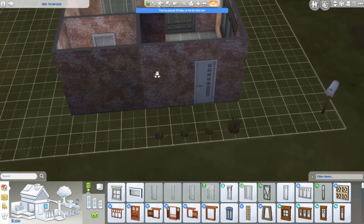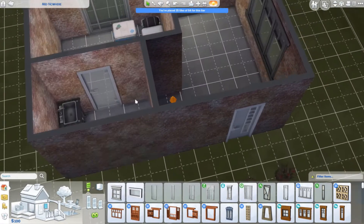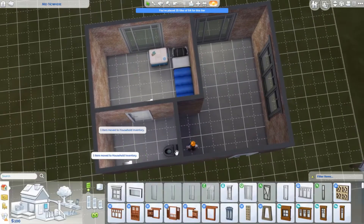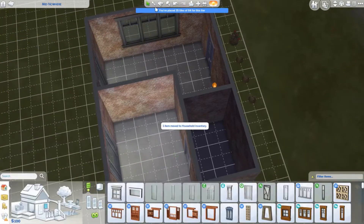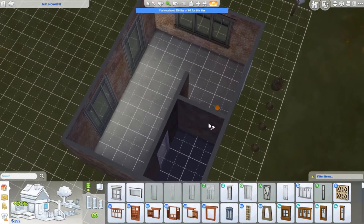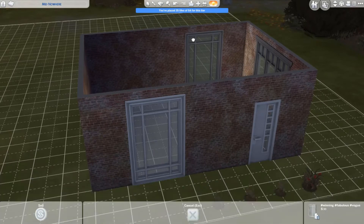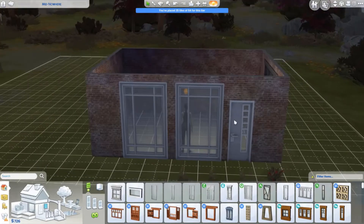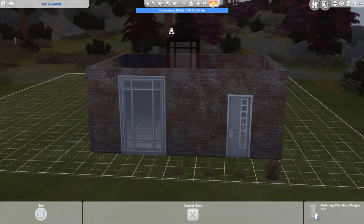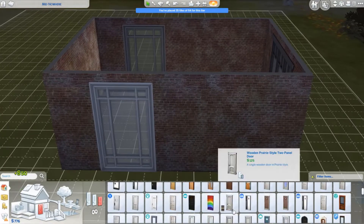I'm going to put all this in my inventory and do a complete rejig of the entire floor plan of the house because it doesn't really work. I'll move these here, have one there, and then get a bigger door because I can afford it now.